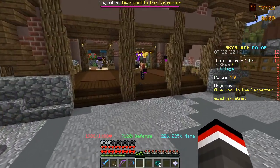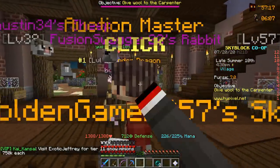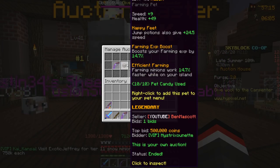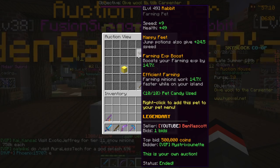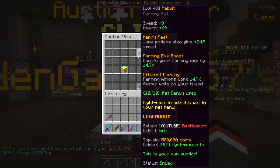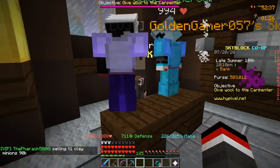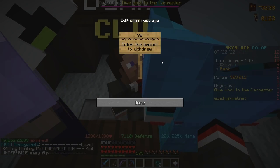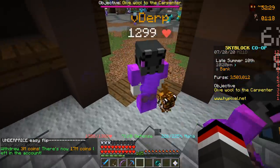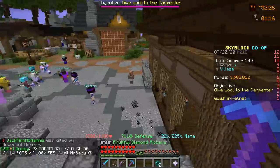We actually made an auction last episode and it did end up selling for 500,000 coins, which honestly is a pretty good amount of money for the legendary rabbit pet that we sold. Now by collecting this we're going to head on over to the banker and withdraw some funds out of our bank account. I think what we're going to do here is make around a three million dollar purchase off the auction master and try and get something we have yet to get for ourselves here on Skyblock.